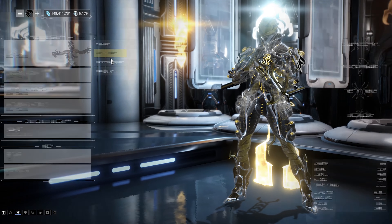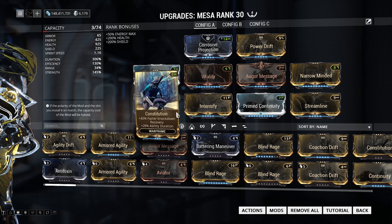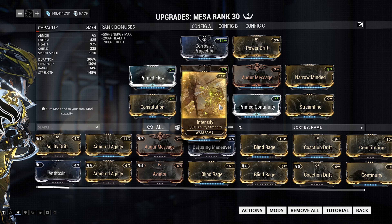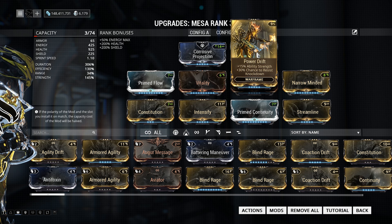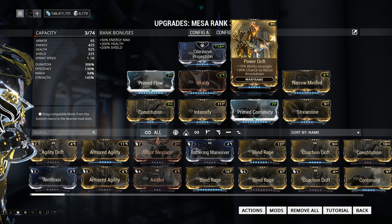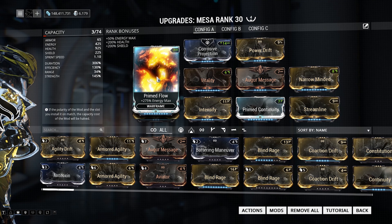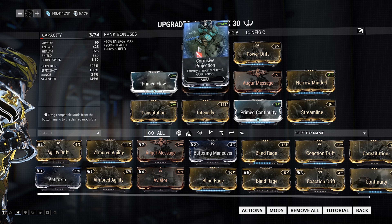In today's test we're going to be using Mesa with a duration build. We have Augur Message, Narrow Minded, Constitution and Primed Continuity on here to up our duration. This gives us about a minute duration on our Peacekeeper ability, which gives us 90% damage reduction because we have Intensify on here. I combine Intensify with Pyro Drift to give myself more damage on my 4th ability — up to a 2x multiplier instead of just 1.8x. Vitality for health, Primed Flow for energy, and Corrosive Projection to reduce enemy armor by 30% because the enemies in this mission do have armor.